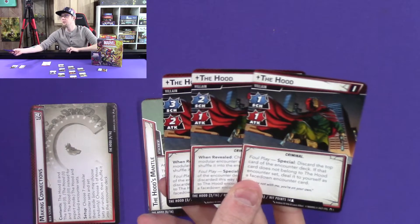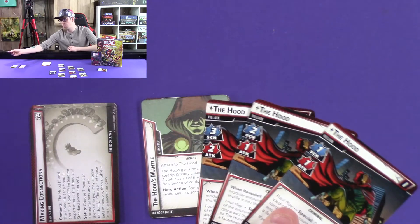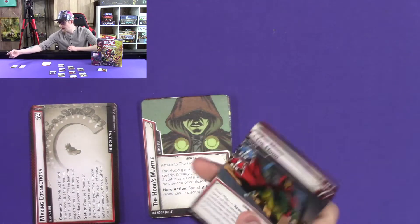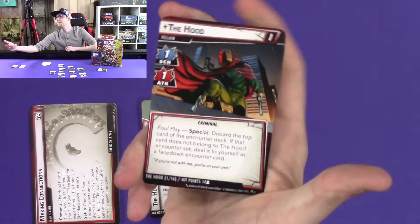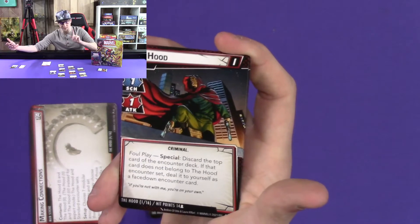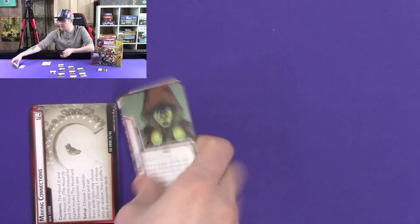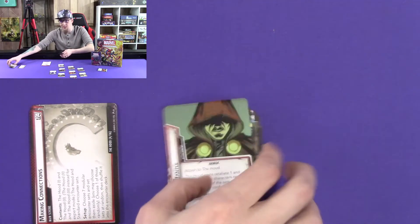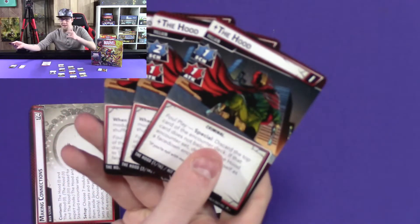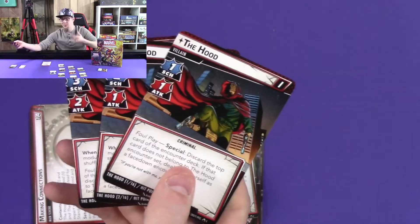The Hood has a Standard 3, like every villain does, with an increasing Attack in Expert mode. His ability is called Foul Play — at level one, you discard the top card of the encounter deck, and if it's not one of his 16 Hood cards, then it goes in front of you face down. Each player does this, so he cycles through the encounter deck quite a bit.